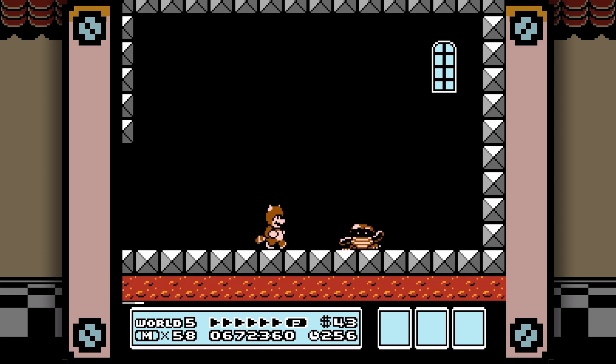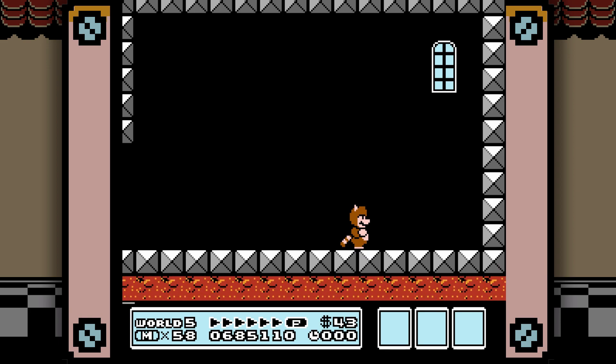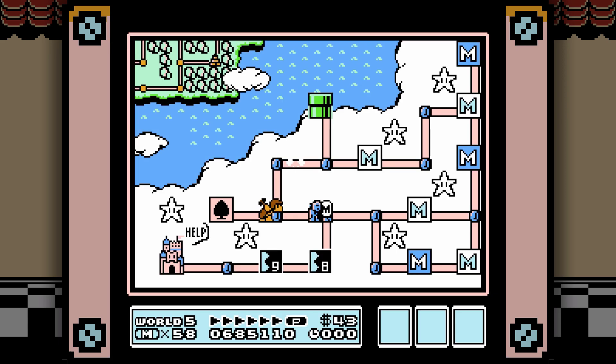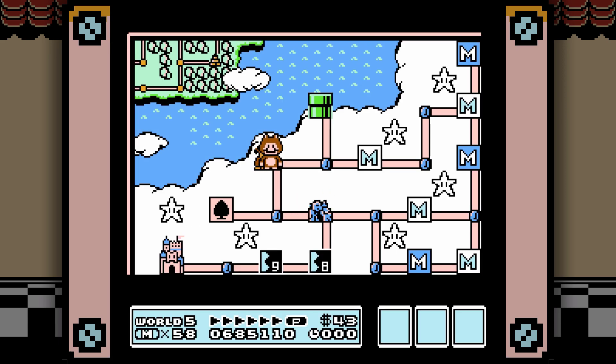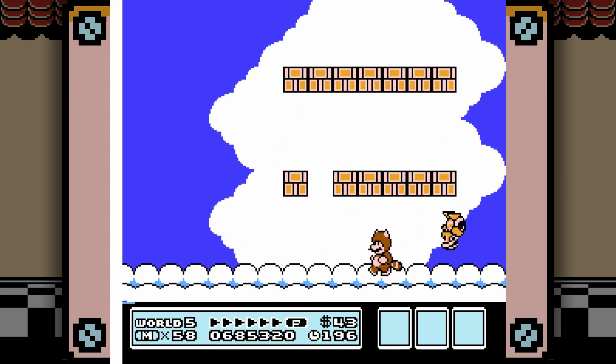Now that we're in the sky, Boom Boom has learned to fly. He can fly up in the sky, swoop back and forth, and just try to hit you on the way down. With that said, he's still Boom Boom, and usually the wings only last for a hit point or two, so you don't need to worry too much.